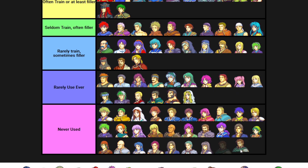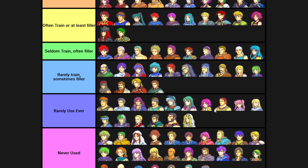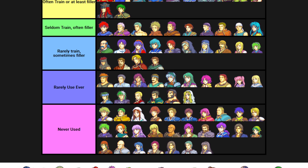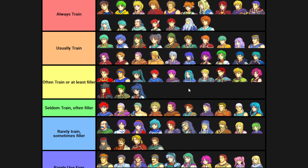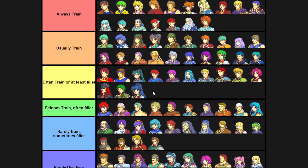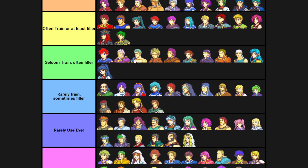I don't know how to put Orson in this list. For the one chapter he's here I'll use him as filler, or he'll help out, but I do try to train Ephraim and Kyle on their map so I don't just rush things with Orson. Tana - I'm going to say I do often train her. I think I've trained her less recently than I have before, but before I would train Tana more than Vanessa normally. Now I'd say I probably use Vanessa more, but I feel like I want to use Tana more than I actually use her - I'll use her for a couple chapters and that's about it.